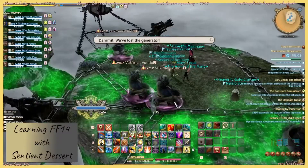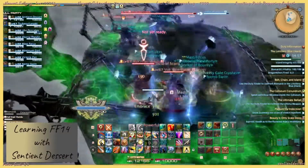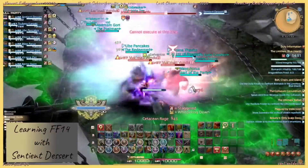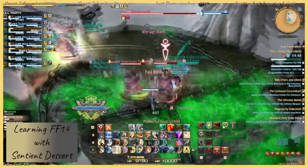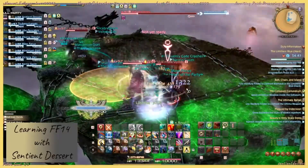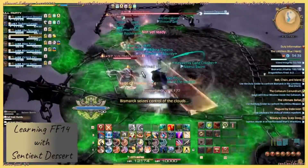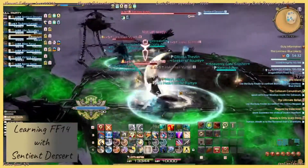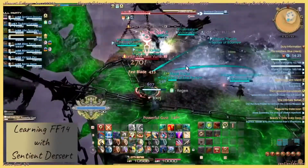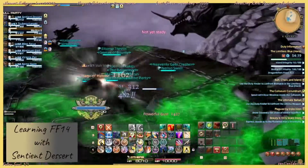Now we get the adds. You've got to be careful with the stuns as well, because stuns will always come right before an AoE is supposed to go out. There are also worse weather effects going out. You'll see these vapor bubbles — those need to die.